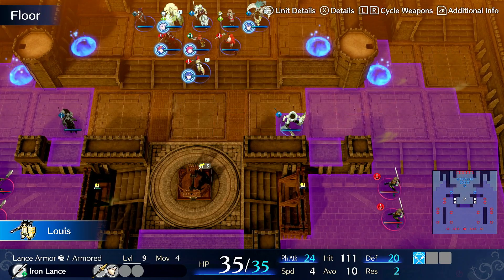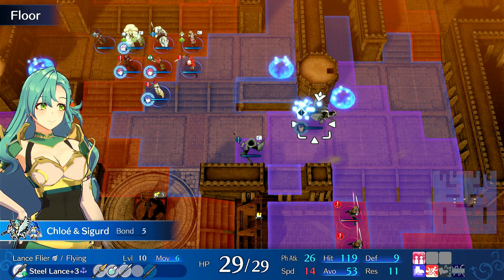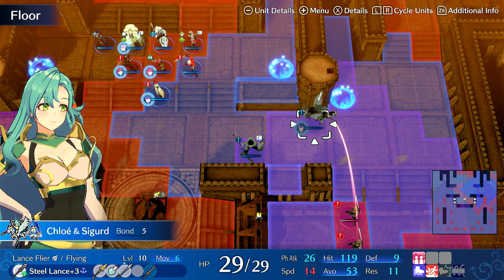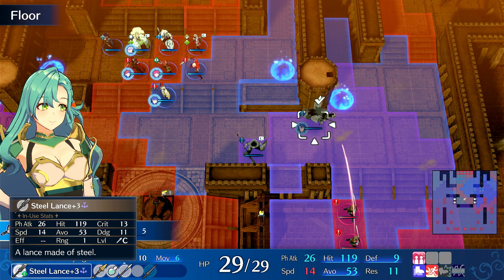So we're going to push everyone out — we want things to get attacked. I actually want both of these to attack Chloe, because she'll counterattack them and she can tank them, assuming your Chloe is level 9 to 10 or higher. Also, if she has a Steel Lance plus 3 with the right engraving, she's like a killing machine.